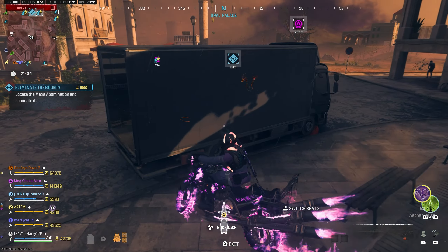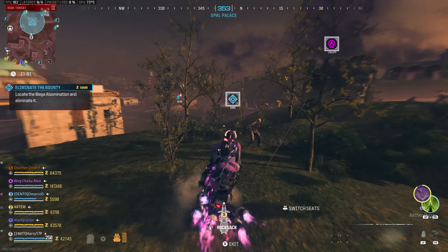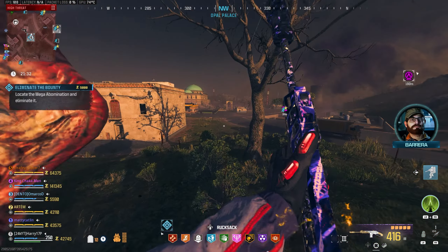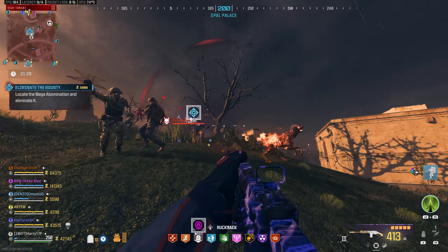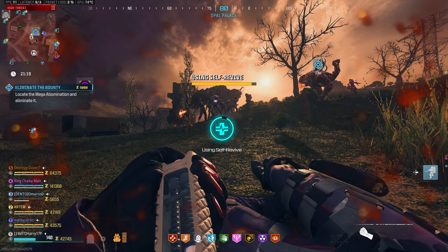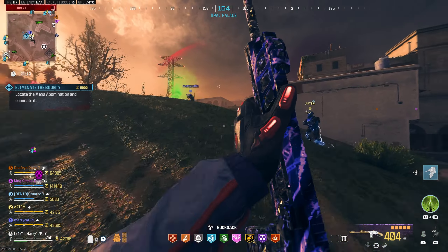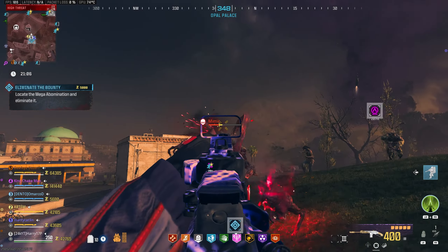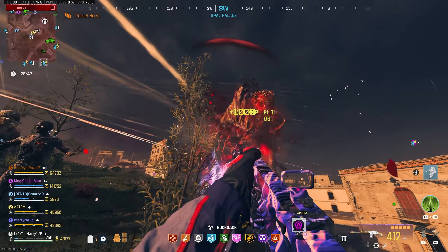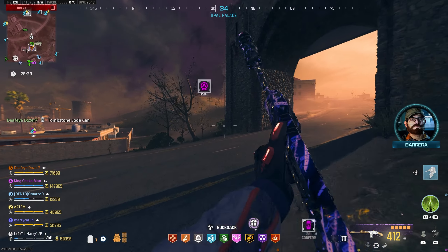We've got a high value target Mega Abomination which I'm going to try and take on myself first. The last Mega Abomination was a very lackluster performance - we didn't seem to do anything to it. It's charging at me - that was a bad play. Now it's shooting lasers. The fire rate is just so slow and there's nothing you can do to improve it. I don't think I'd recommend you guys go and try this conversion kit. We did manage to get a head pop there but my whole team is shooting at it too, which helps. Even then it just really wasn't great. I'm going to try and get my team to go into the Dark Aether zone.